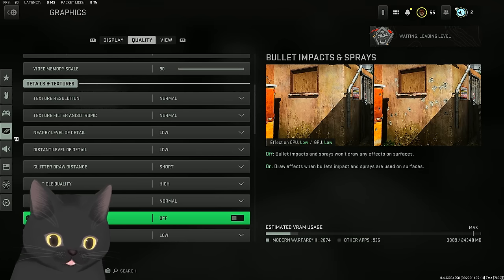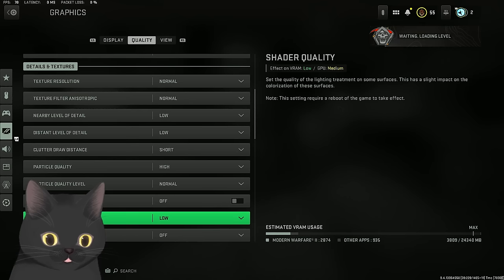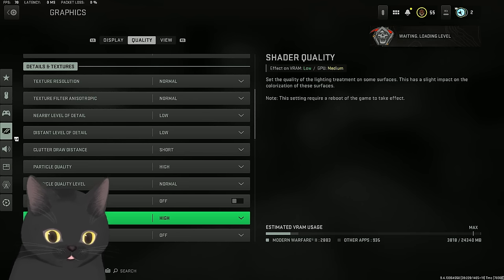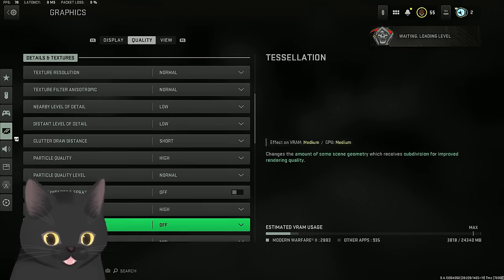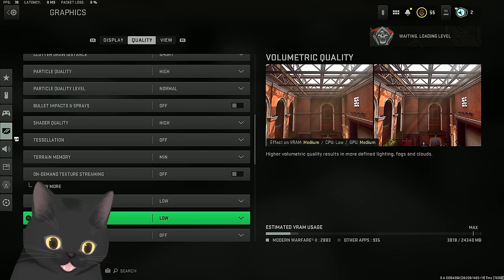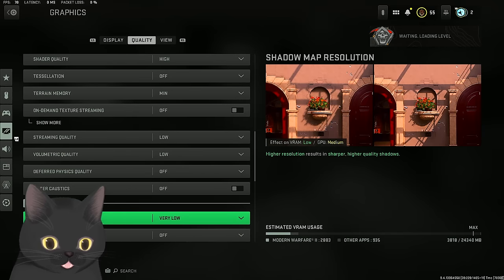Bullet impacts and sprays off - I remember in MW 2019 there was an issue with people putting gun sprays inside buildings that scared me. Since sprays aren't in the game now you can have them on. Shader quality should be on high - only put it on high if you want your gold camo to look good, because on low your gold looks like mustard. The only way to make your gold look good is shader quality high plus SSR. Tessellation off, terrain memory minimum, texture streaming off, streaming quality low, volumetric quality low, physics low.